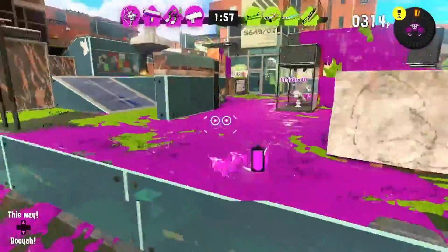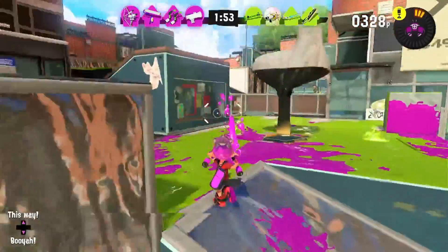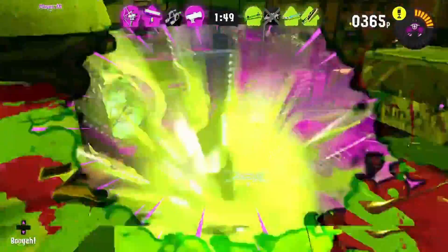Additionally, the Dualies are known for being Pearl's signature weapon, and sometimes she splats herself with them. My question is, though, how do you unintentionally commit suicide in a game that doesn't have friendly fire?